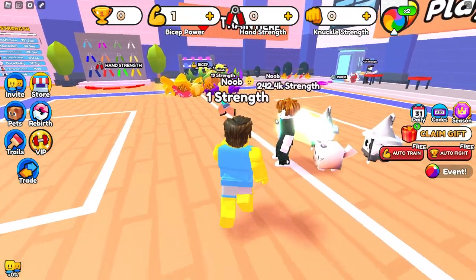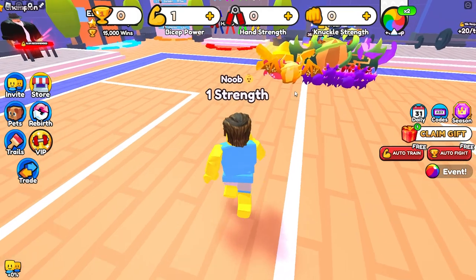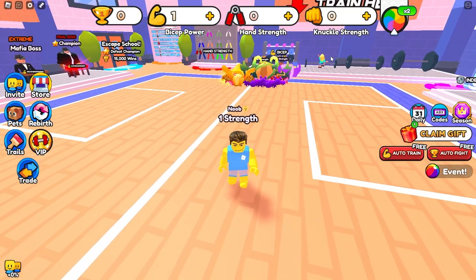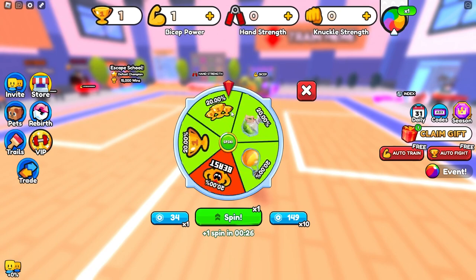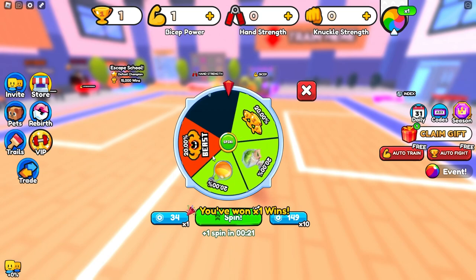So I'm on my brand new noob account right here, starting off with only like one strength because I only lifted the little bicep curling thing once. Whenever you first join the game you'll have zero strength, but you will have two spins up here. I recommend clicking this little spin icon and then just using your two spins because you can get some wins and you can get a pretty good starter pet if you land on it.